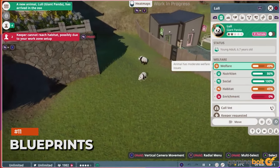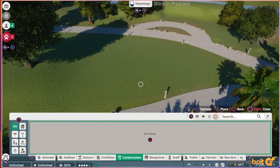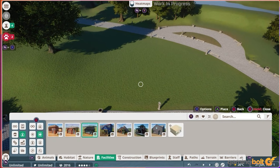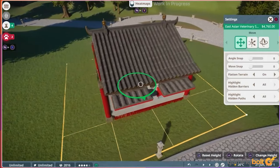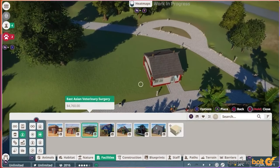Blueprints are player-created structures which can be shared and downloaded for free. There are over 100,000 such structures on the Steam Workshop, ranging from shacks and restaurants to entire sprawling zoos. Thanks to console cross-platform sharing via Frontier Workshop, Xbox Series X/S and PS5 players can download blueprints and use them in their creations. How extensive the support is remains to be seen, but it's a nice feature to have out of the box.